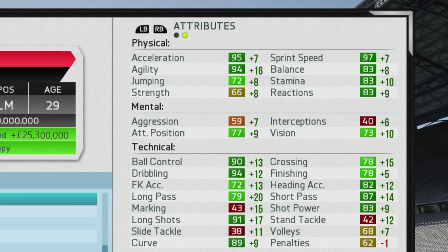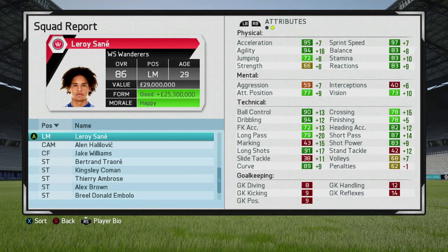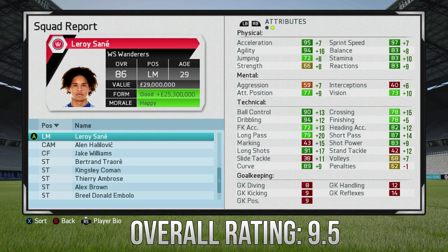Looking at his attributes, the growth is insane. His physical attributes were already good to start, but look at that agility — plus 16 — I wasn't expecting that when I started using him, but I was pleasantly surprised. The technical attributes also saw good growth: ball control ending at 90, dribbling ending at 94, curve ending at 89, and long shots ending at 91.